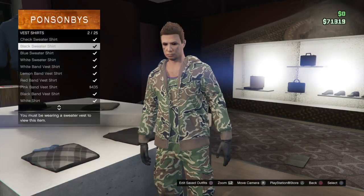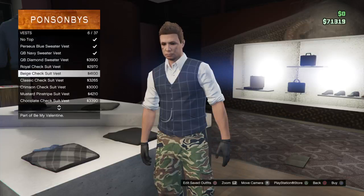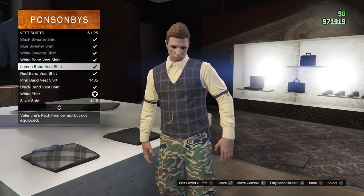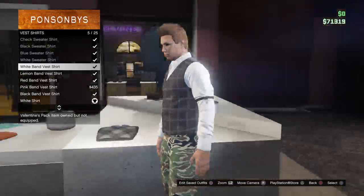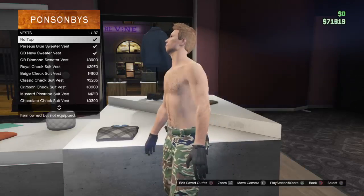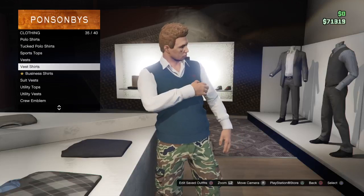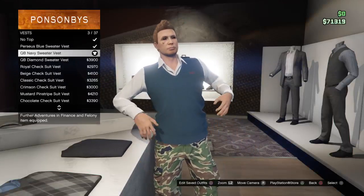So you need to go to shirts and you should get the white band vest shirt. Go to the vest, wear this one right here - the purple check. You should have the white band vest shirt, so you need to have this right here.